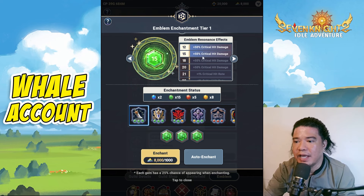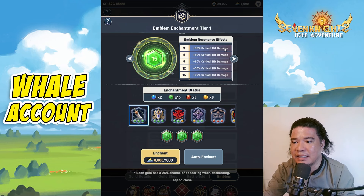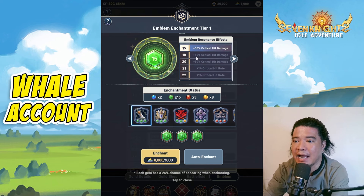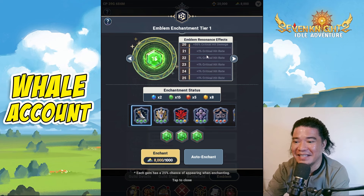As you obtain this green emblem — for example on my end — 3 green emblems will provide plus 50% crit hit damage. And as you obtain more green emblems, you can unlock plus 50% crit hit damage again and so on. I only have 15 green emblems so far. At level 21, we have plus 1% critical hit rate, so this is about luck.